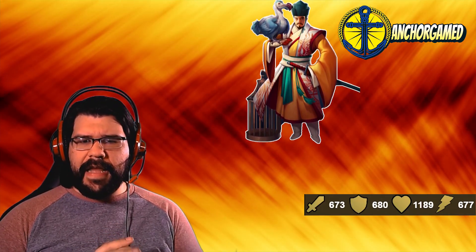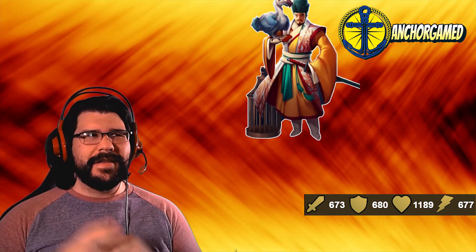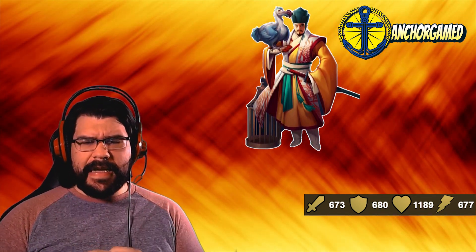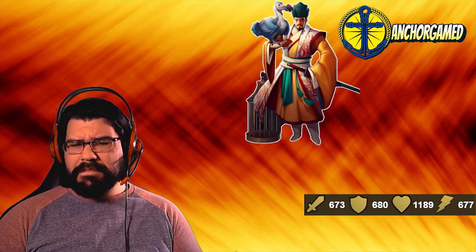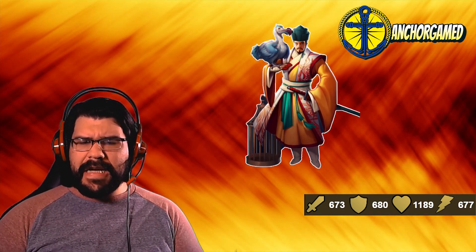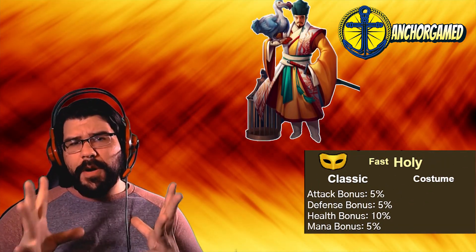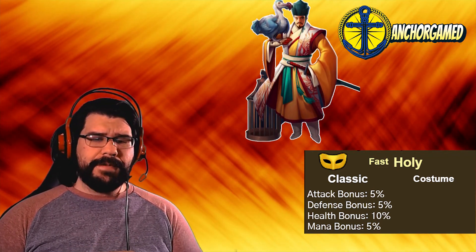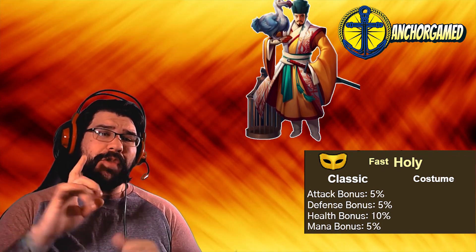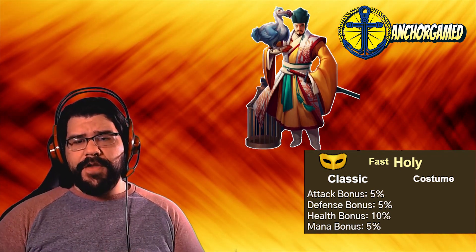He's got 673 on his attack, 680 on his defense, and 1189 on his health. Statistically he's about average for a four-star, which is kind of low across all of them. He is a costume version and he is running at fast speed. With the costume version you get an attack bonus of 5%, defense bonus 5%, health bonus 10%, and mana bonus 5%. Once you level up both the regular and costume versions, both get to take advantage of those statistics.